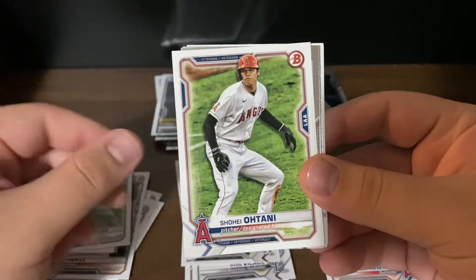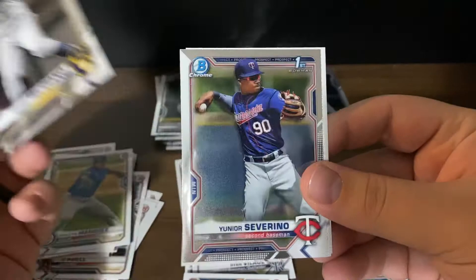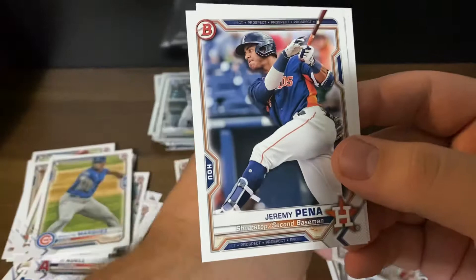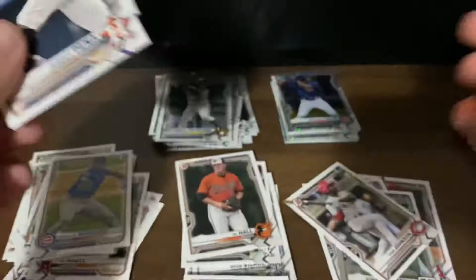Anthony Rendon, Ryan Mountcastle rookie, Christian Javier rookie, Brailyn Marquez rookie, and hey — Ohtani, there we go! Mario Feliciano, and oh — Bowman First Junior Severino for my Twins, that's very nice. Putting it with my other guys, and then Ivan Johnson Bowman First, Jeremy Peña, and Eury Montero. That was a pretty good pack — it's always nice when you get some Bowman First Chromes in the regular packs of these megas.